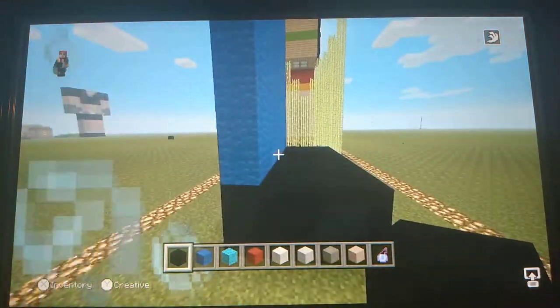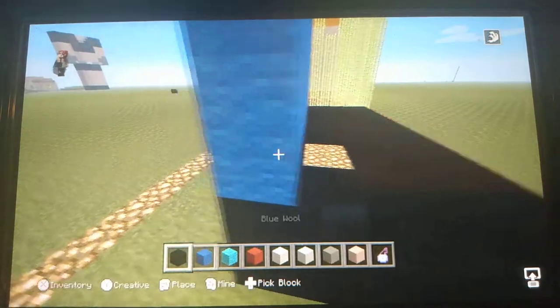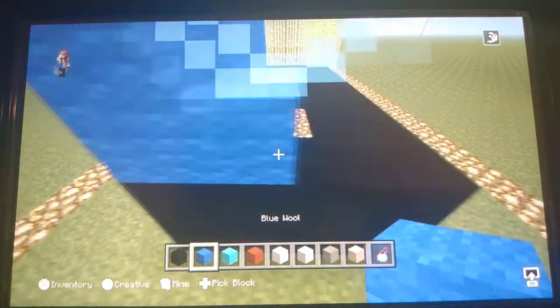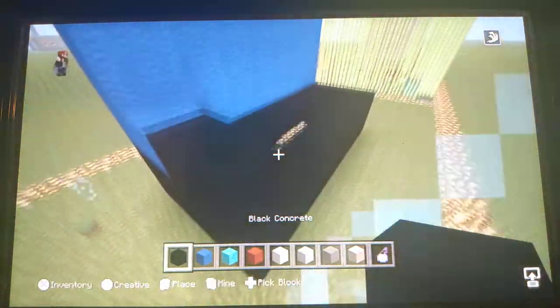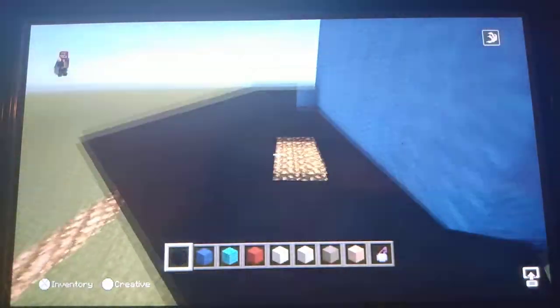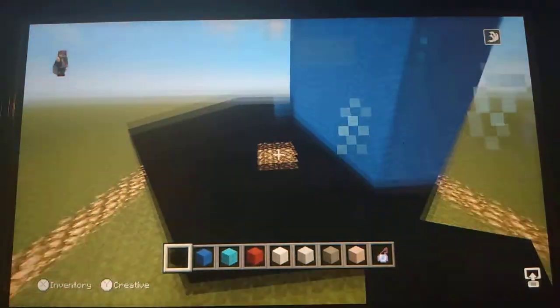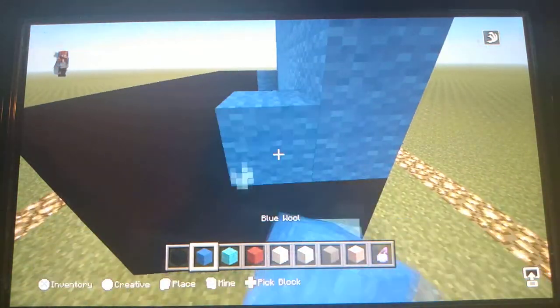On your right side — on the double right side — use these sequence of blocks: two light blue wool and two black. Then wrap it all the way around the back. Whatever you did on that side, do on this side: two black, two blue.